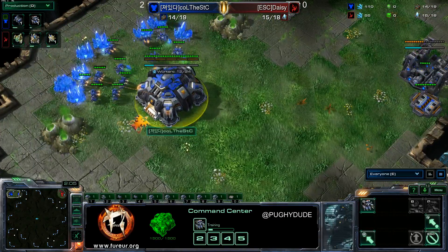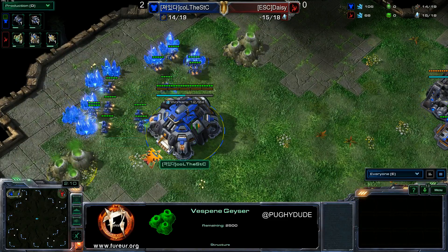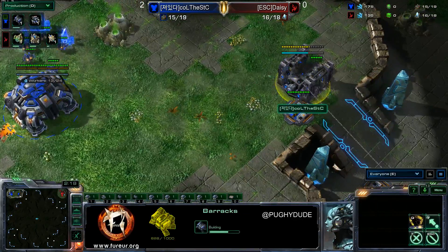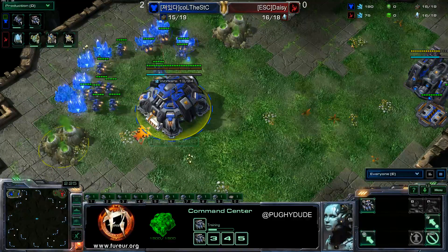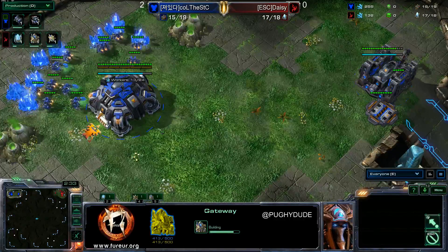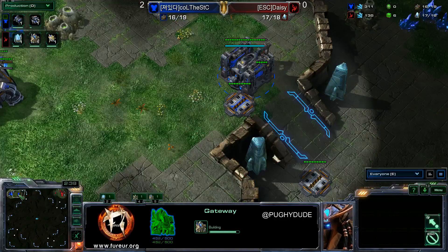So far he's gone for a gas early on for his reps. I wonder if he'll be going for that, or if it's going to be a gasless expansion. He doesn't have a lair. So I think he wants to mix it up. I wonder what Daisy will do — Daisy, of course, has opened Stargate, or gone to open Stargate every game. Last game, he unfortunately got scouted.